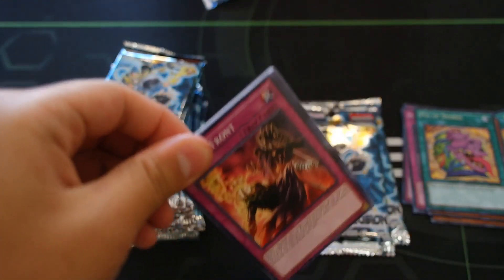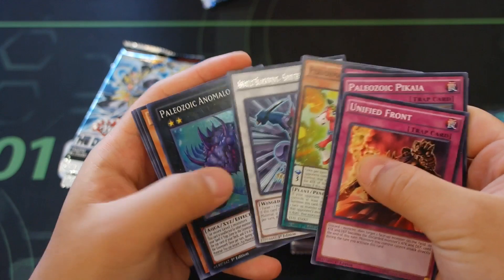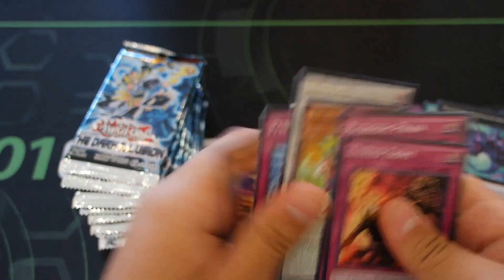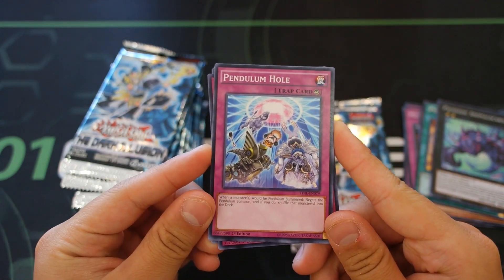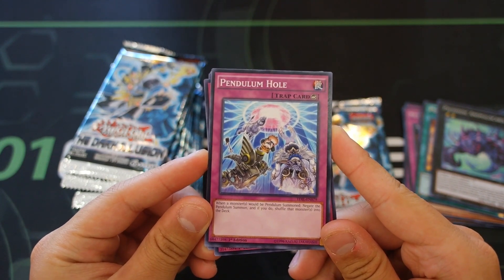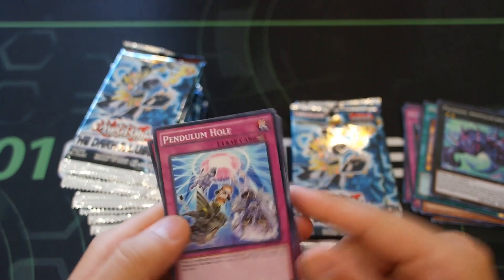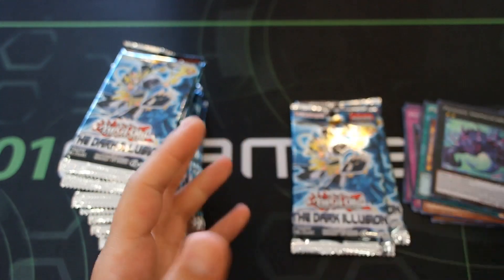That's our second Pot of Desires. How much is this card right now? Sixty dollars - wow, it's not that expensive actually. For the tenth pack, we got a super rare - Pendulum Hole. When a monster would be pendulum summoned, negate the summon and shuffle that monster back into the deck. It's like Solemn Warning for pendulums - that's why they make cards like that.